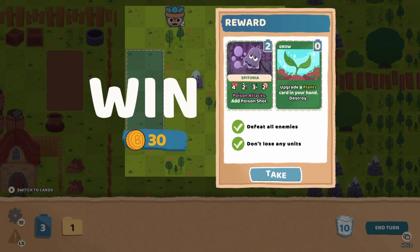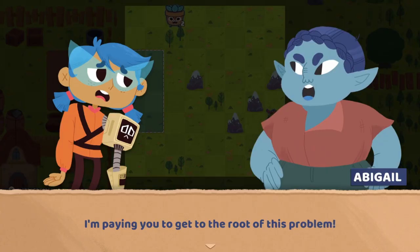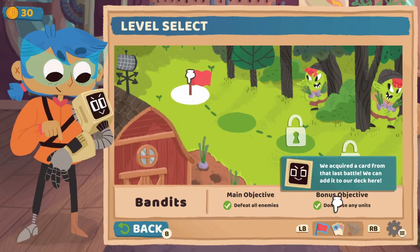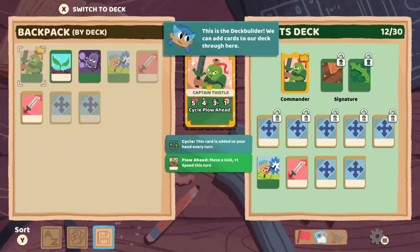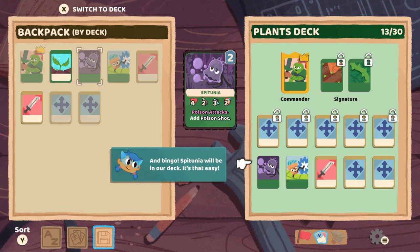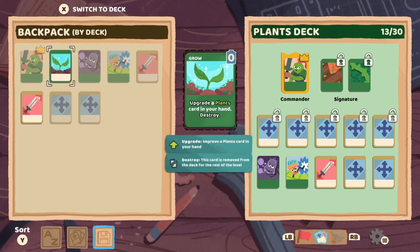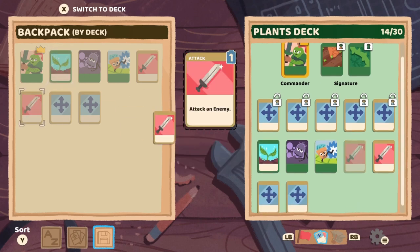Reward — Spetunia. Poison attacks and poison shot. Upgrade a plant card in your hand to destroy. Fantastic. We acquired a card from that last battle and we can add it to our deck. This is the deck builder — we can add cards to our deck through here. This game isn't necessarily just a deck builder in the roguelike sense; instead of adding cards over time automatically, we're getting cards which we can then use to alter our deck between battles. Spetunia will be in our deck. Creating a strong deck will be critical to our success.